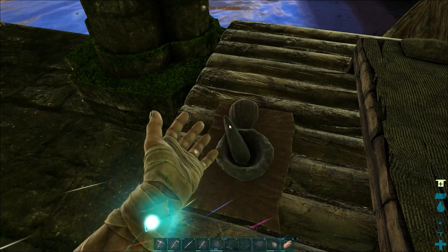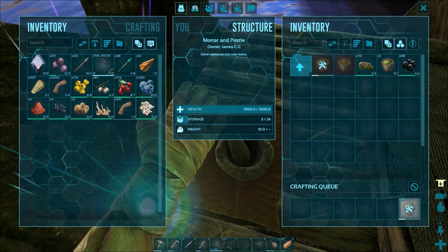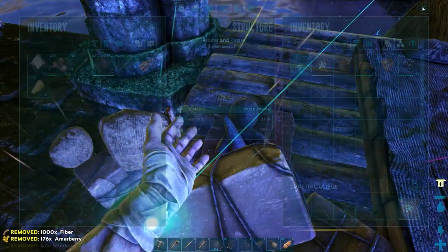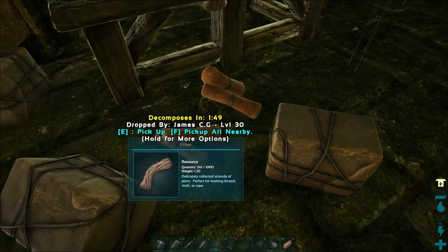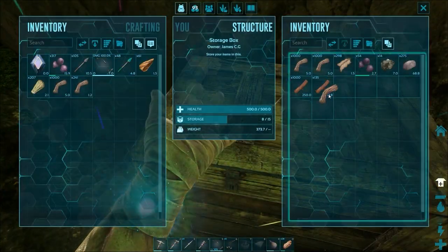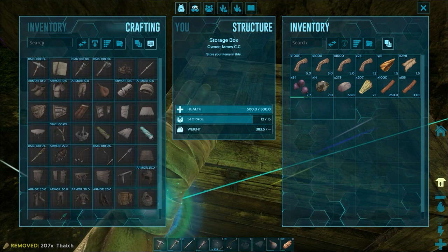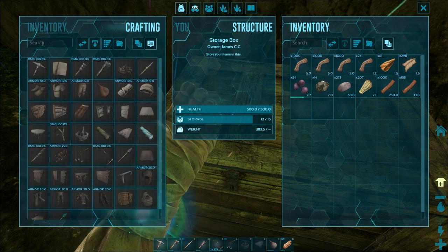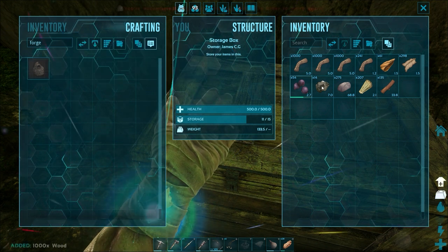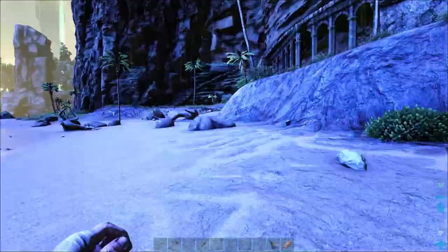Managed to make up some narcotic arrows and we'll get some more narcotics on the go. Finally managed to get to level 21. Now I'm going to be able to knock out something a little bit better — I think we'll go for one of the trikes along the beach. With a trike I'll be able to get berries and it can actually defend itself. If we can find a half-decent trike, that might be a much better start than the parasaur. We need to make a forge and a smithy — there are a few river rocks laying around so I should be able to get enough metal together. There's a raptor — let's just get to the high ground.